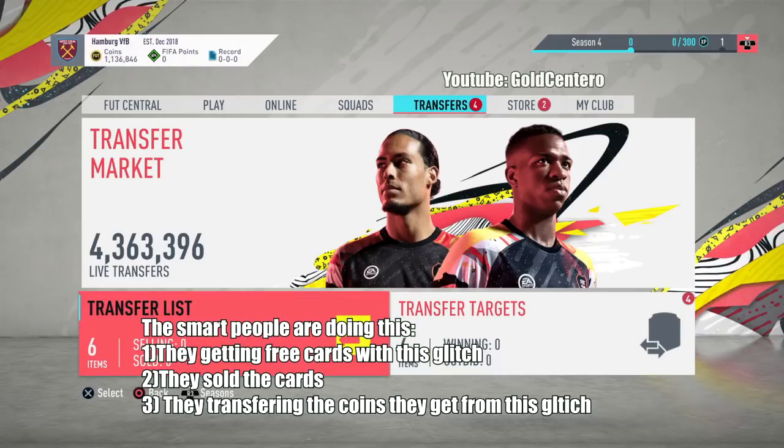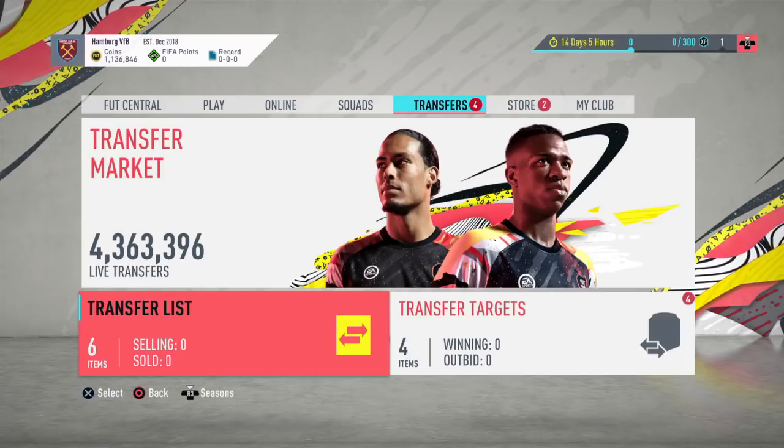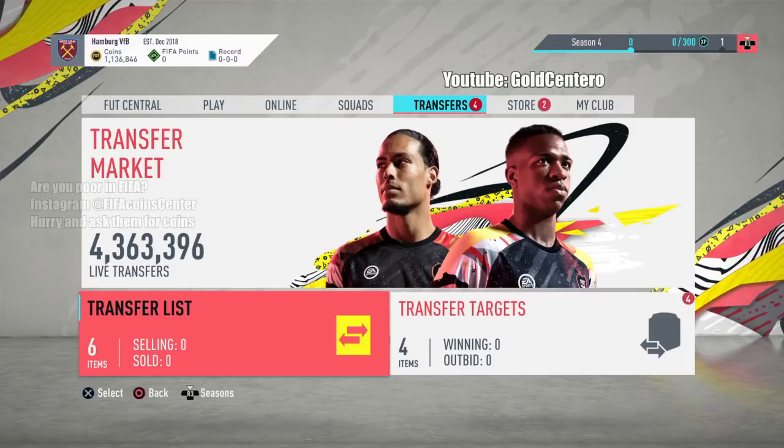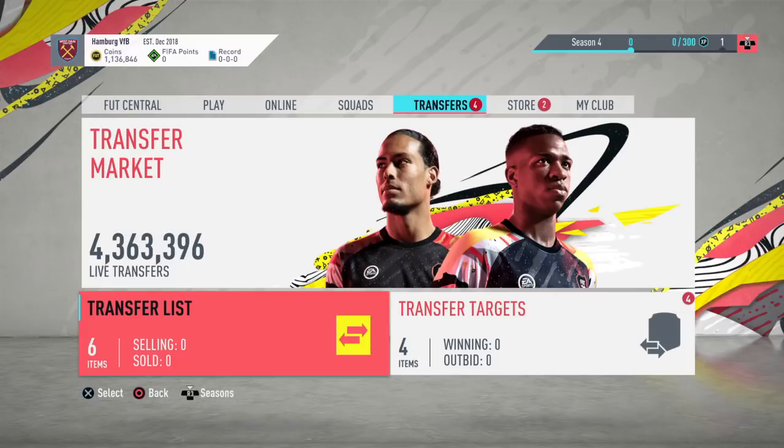This is on live right now, and listen guys, people are getting crazy rich using this glitch. Basically what the smart people are doing is they are getting free cards and those cards they sell on the market, and when they sell those cards they got for free, they get free coins, and they transfer those coins to other accounts. You guys already know those FIFA coin websites — what they do is they find glitches and get millions and millions of coins for free, and they sell them to people. It's absolutely insane guys.